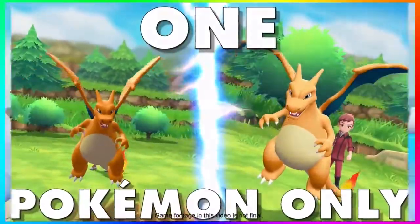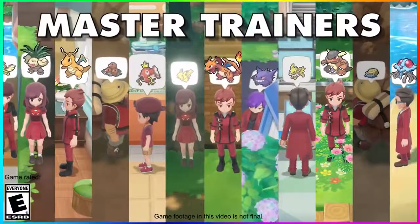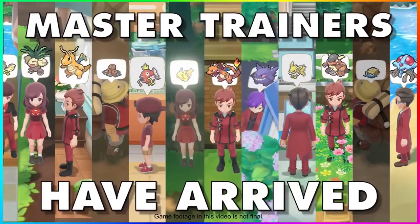The first new thing is master trainers being introduced. Their design basically looks like Team Magma but in an all-red version of regular trainers. We see hikers, bug catchers, ace trainers, bird keepers — we see the gamut of all types of trainers in side-by-side shots showing a ton of them.